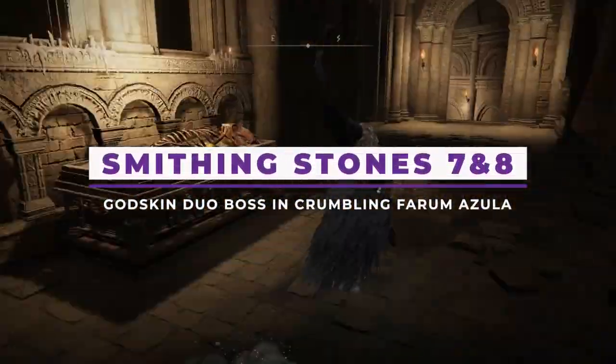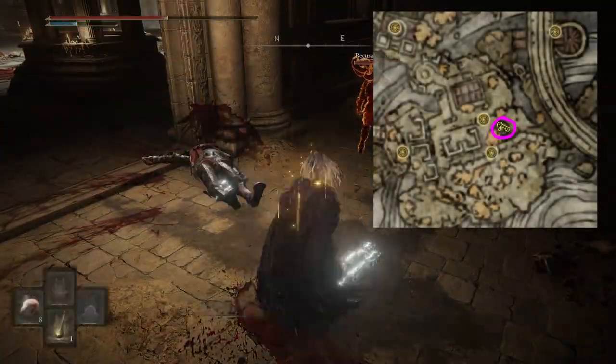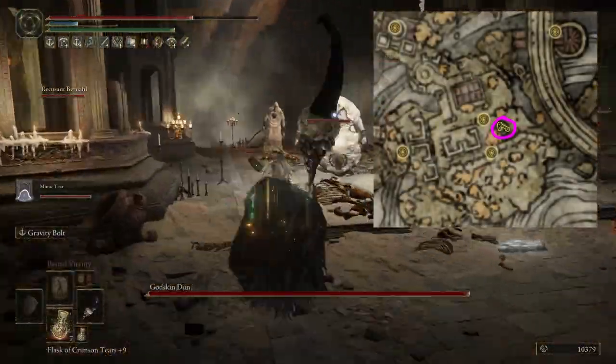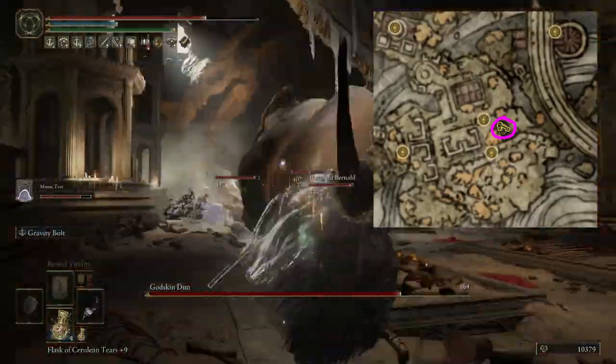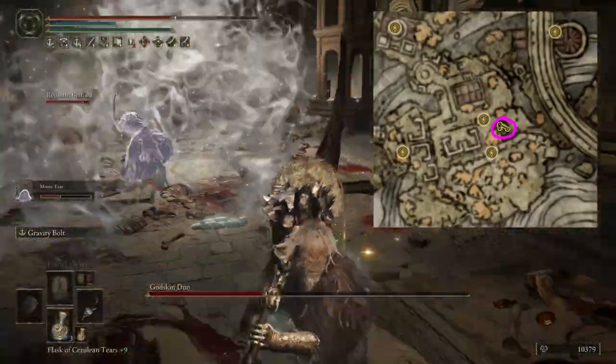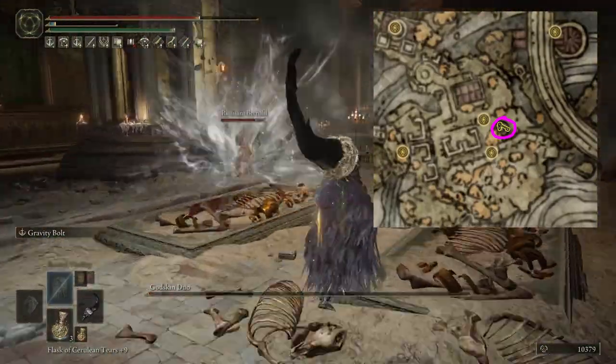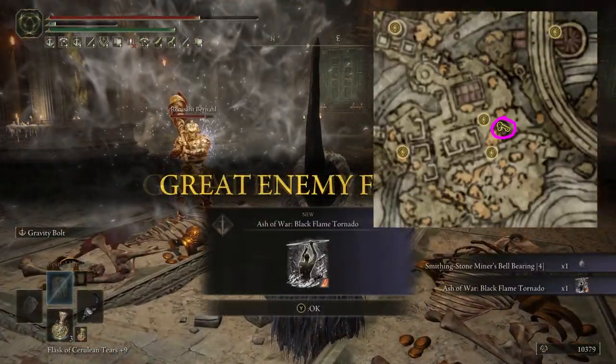Lastly, the final bell bearing that unlocks smithing stones 7 through 8. You'll need to have lit the forge in the Mountaintops of the Giants, because then you have access to Crumbling Farum Azula — aka if the movie Twister were a stage. It's dropped by the boss Godskin Duo, which is unmissable while progressing through the area. Simply kill the boss and you will acquire the final bell bearing, which gives you access to the last tier of smithing stones.